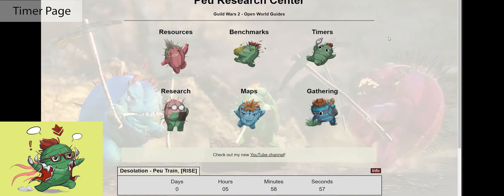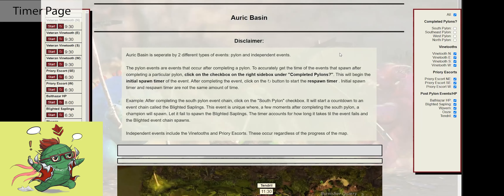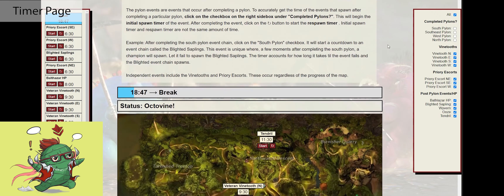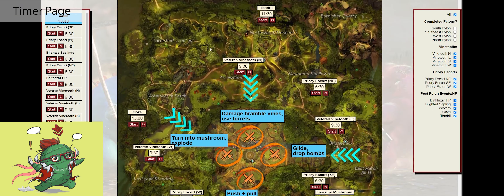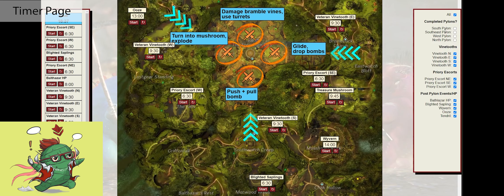I want to feature a tool I use on my website to make this train go faster. You just go from the main page — pewresearchcenter.com — then Timers, then Auric Basin. This page is what helps all of my Auric Basin trains run really smooth. It's essentially a countdown for every event I'd like to keep track of: Veteran Vine Tooths, Wyvern, Blighted Sapling, etc.